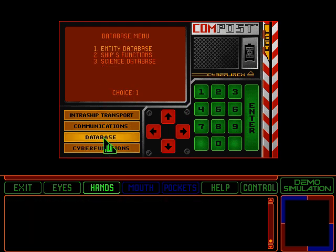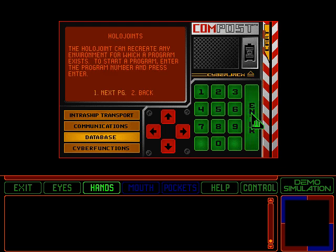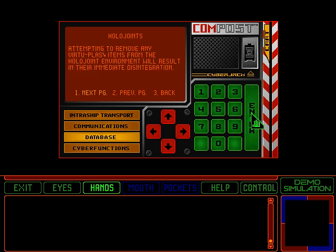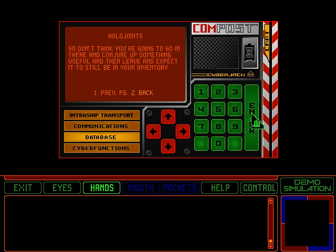Anyway, the database is where the important information is. Skip the entity database for now — read up on hollow joints. I'm not going to waste your time sitting here for long enough for you to read everything; if you want to read these screens, just go ahead and pause. It goes into this whole spiel about how the hollow joint creates things that you can't take out of the room, but in the real game where you go into the hollow joint, you can't make anything anyway, so it really doesn't matter.